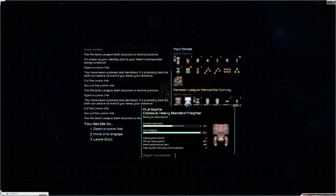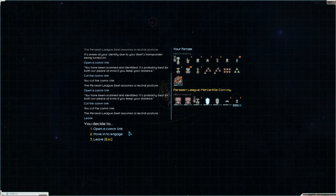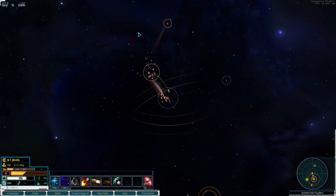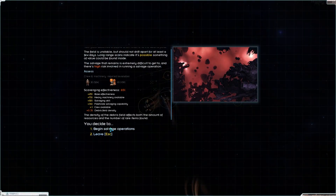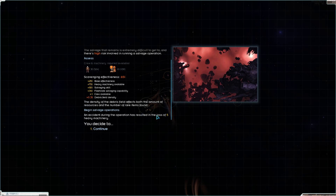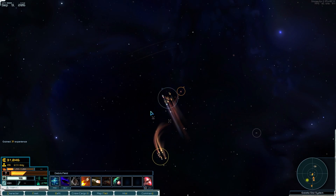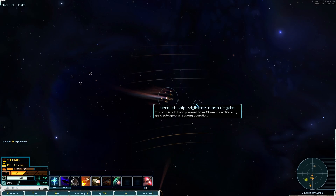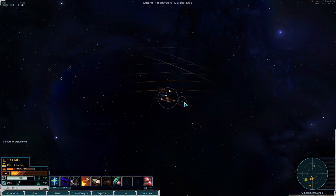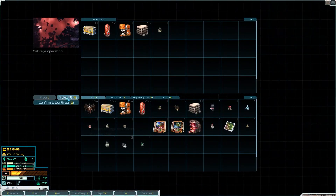Can we take this on? Heavy standard freighter — probably not. This is all cargo but they're gonna have defenses. There's some salvage though — I'll pick up the scraps. That resulted in five heavy machinery and a few bits, not much. There's something over here lying quite dormant — a Vigilance class frigate. I'm not going to recover it but I will salvage it. Yoink.